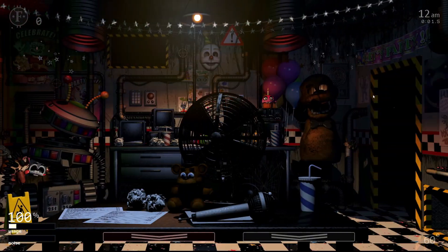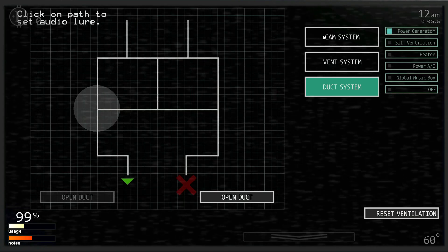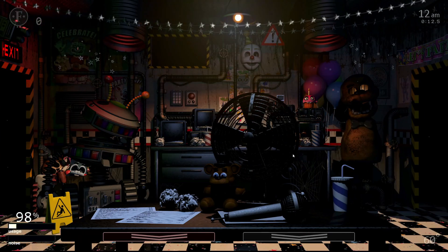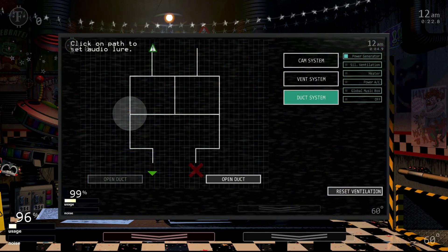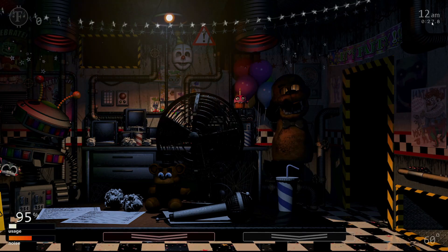The very first thing you'll be doing at the start of the night is turning on the power generator. Don't worry about the fan or wet floor sign — you'll be leaving them alone entirely for this preset. Next, raise the monitor and go to the duct system. Here, you'll want to place the audio on the center left, just like I do here, to stop Happy Frog. Once you've done that, switch back to the cam system, go to Cam 2, and drop the monitor.